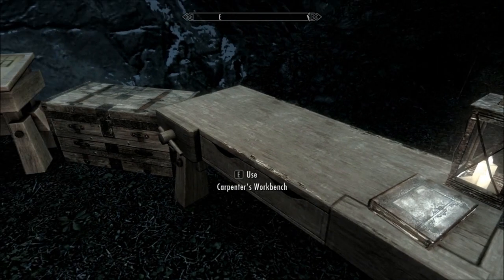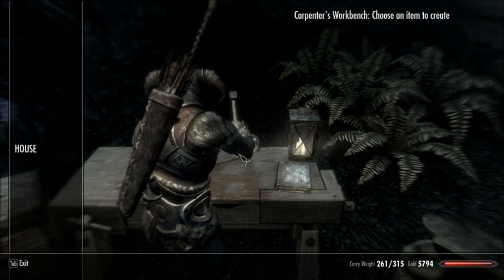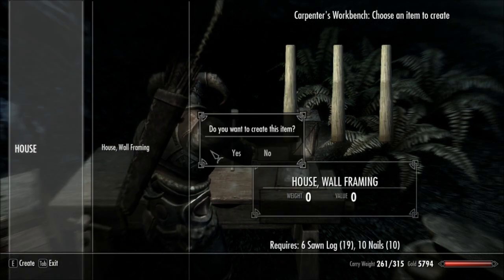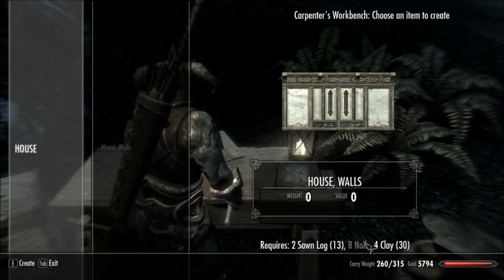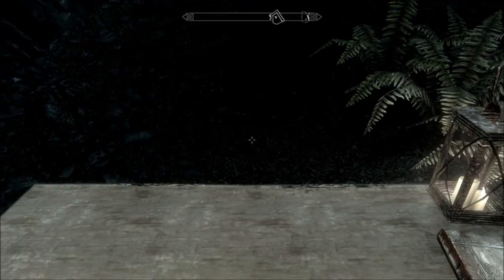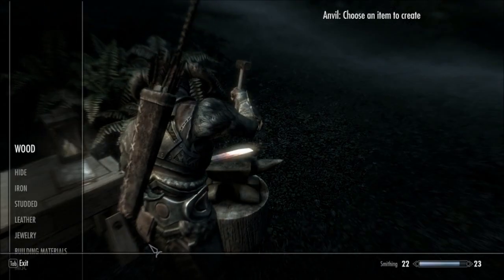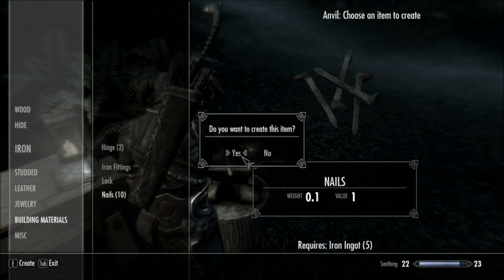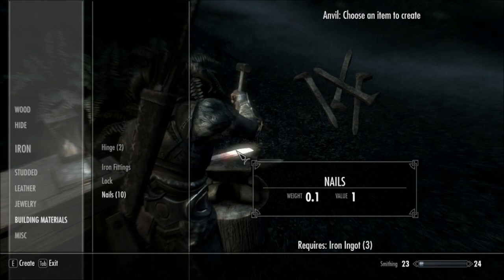Use bench. House. Yes! Woo! Need more nails. Okay, we're gonna need nails. Nails. Nails. Woo!